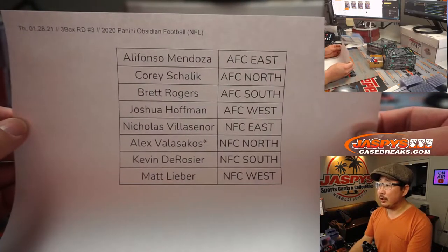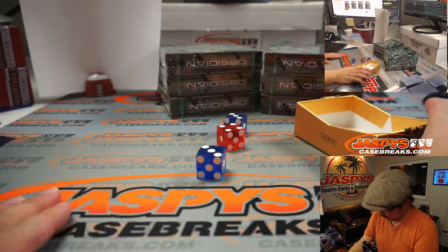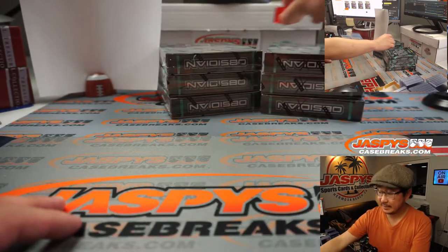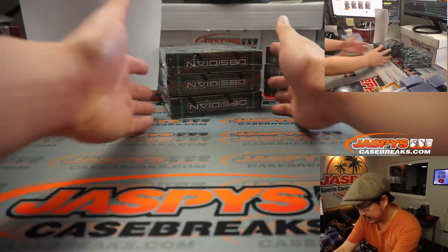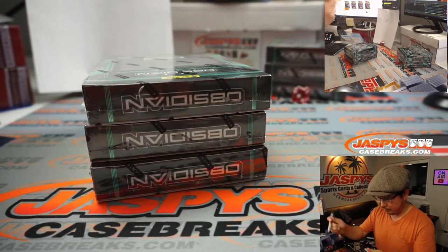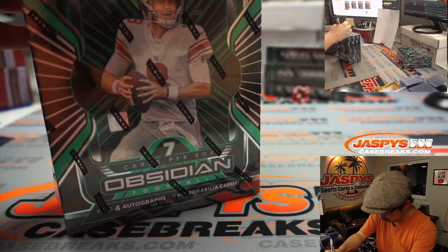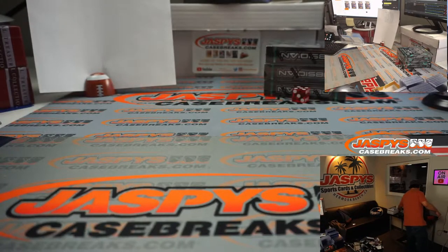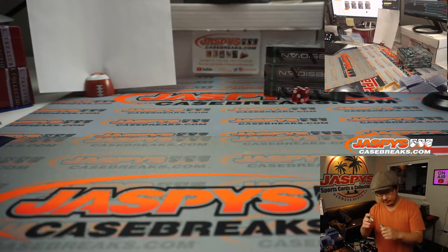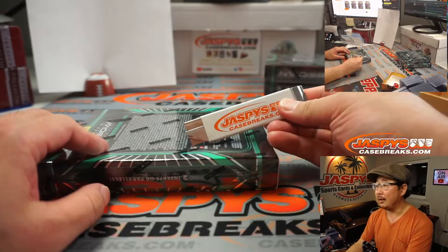Welcome back, folks. A little bit of trade chatter, but in the end no deals were done here on Thursday the 28th. Thanks everyone for getting in. The next three-box divisional is up. We'll go one, two, three for the left side, four, five, six for the right side — and it's five. So that's the side we're going to do right now, and this side we'll do for divisional number four. We also have Obsidian Hoops on the side if you want the basketball version of this. Both are pretty excellent. Good luck, everybody.